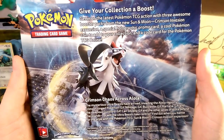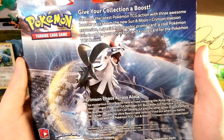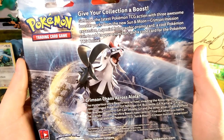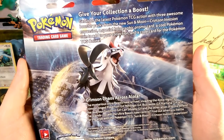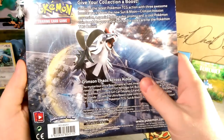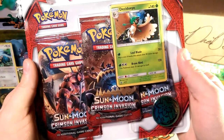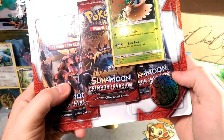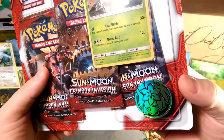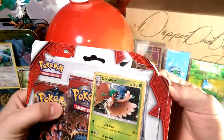Let's go ahead and read the back — get the latest TCG action with three awesome booster packs, a Sun and Moon Crimson Invasion expansion, a special holographic promo card, a cool coin to add to your collection, and a code card for the TCG online. Solgaleo here is pretty sweet. We have a Buzzswole, a Guzzlord, and I cannot tell who's in this last pack — I think it's Solgaleo but it could be Kartana.